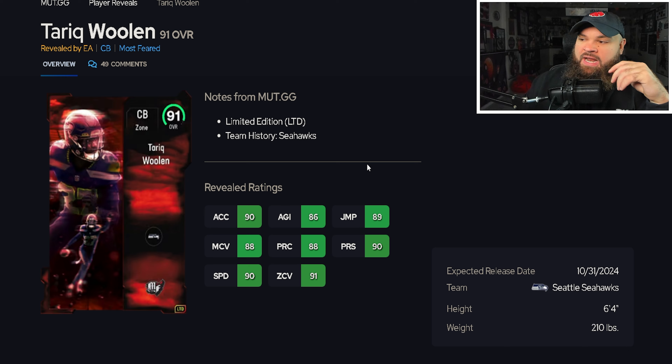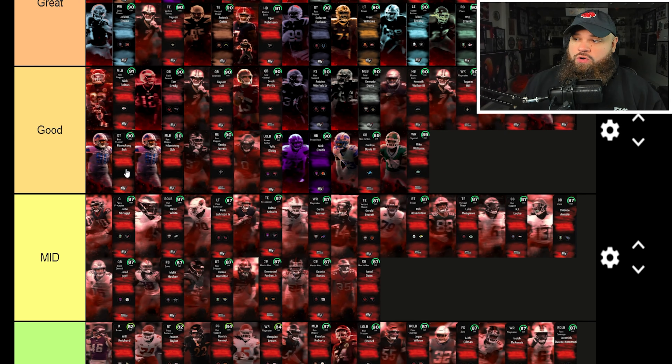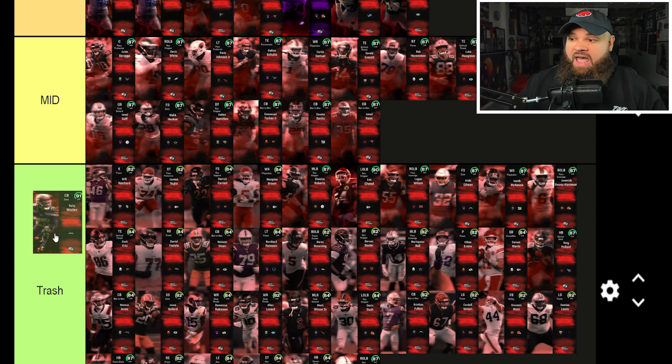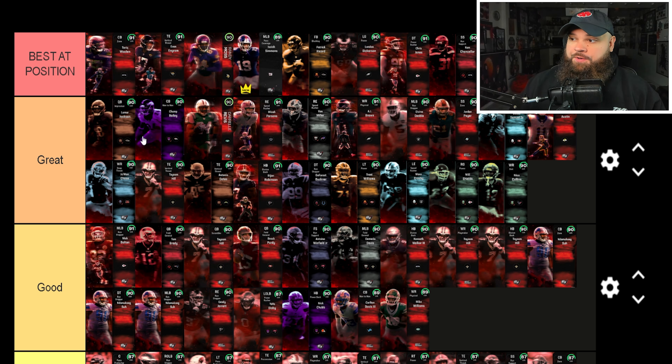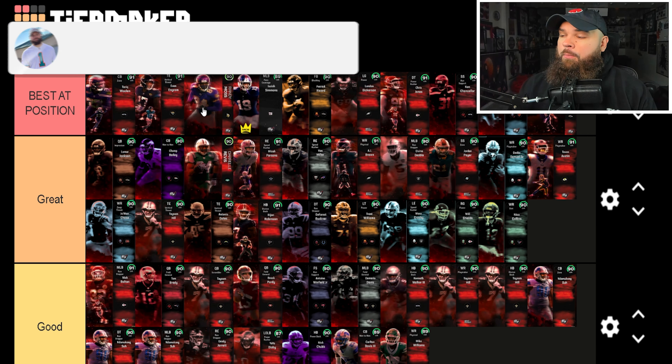My favorite card might be Tarik Woolen — six-foot-four with 90 speed, 90 acceleration, 91 zone, 88 man coverage, and 90 press. Height matters a ton on defense, and I feel like Tarik Woolen is the best corner in the game because of that six-foot-four frame. The top two cards of the promo for me are Woolen and Ingram, with Randy Moss third.